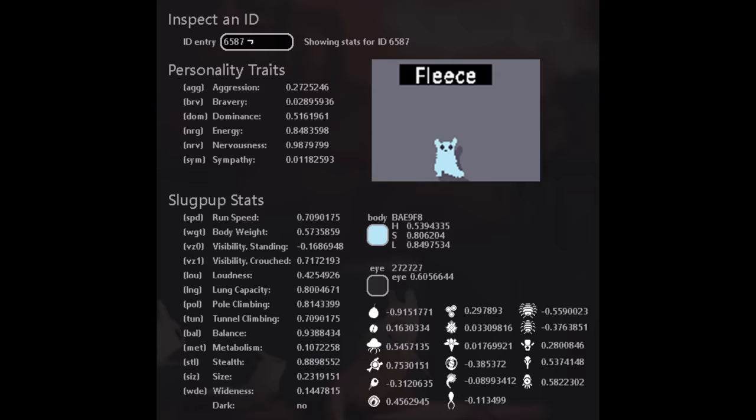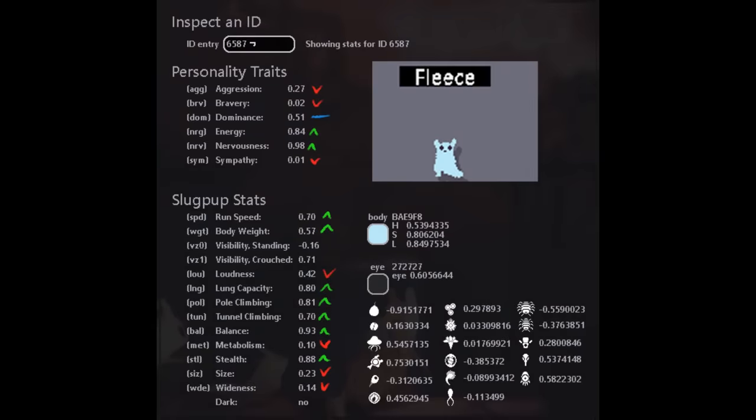The second candidate is Subject 6587, Codename Fleece. Their scores in personality traits are evenly split with the exception of sympathy, and their physical stats are pretty good all around.